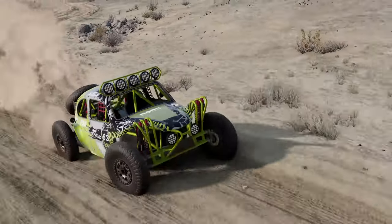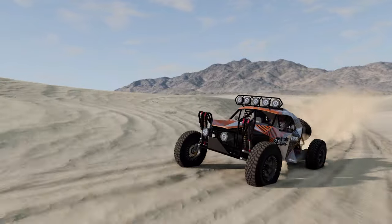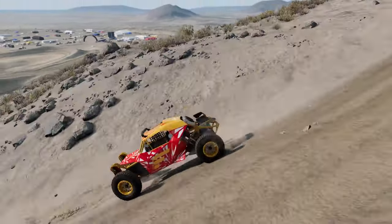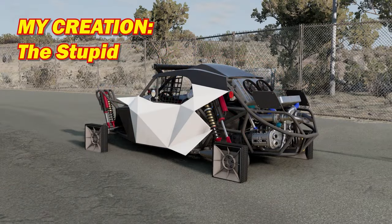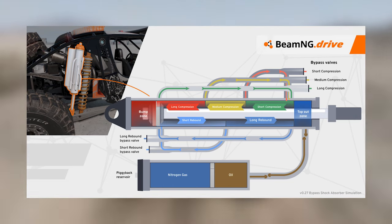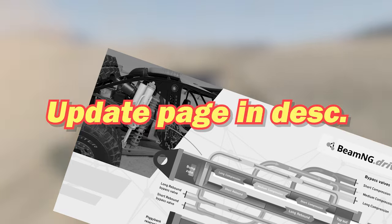And then update 0.27 happened. I love this thing. Three more buggy configs were added to the game in 0.27, and these things are just a joy to drive while also looking amazing. These new bonafide Baja buggies breathed some new life into the Picolina and gave it a lot more possibilities with customization. It even came with a completely new simulation system of the shock absorbers — I'll link the update page in the description.